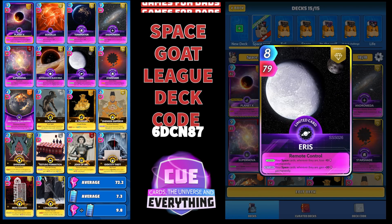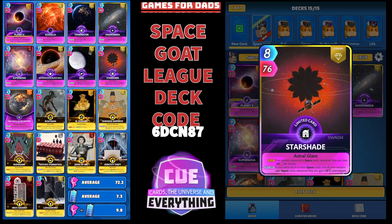Eris — I quite like this one. 8 for 79, another big card. On the draw, your Space Cards wherever they are lose minus ten permanently, which is not so good. But then on the return, your Space Cards wherever they are gain plus twenty permanently. So your nine cards are going to get an extra ten permanently when you return Eris.